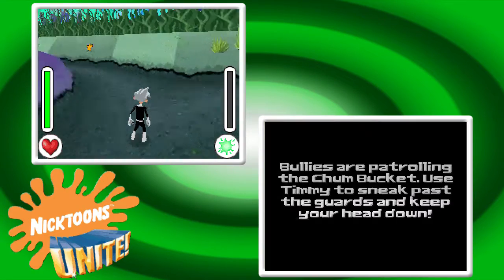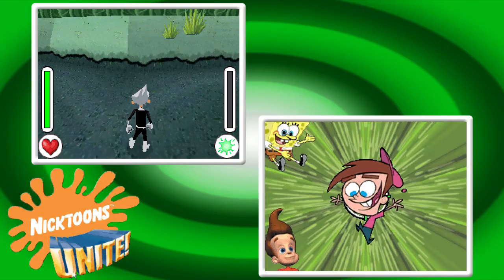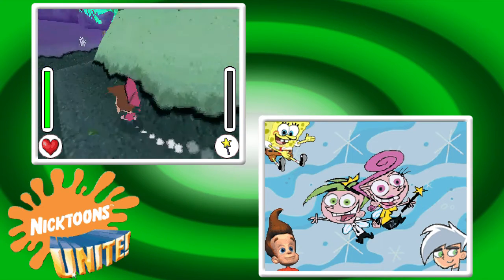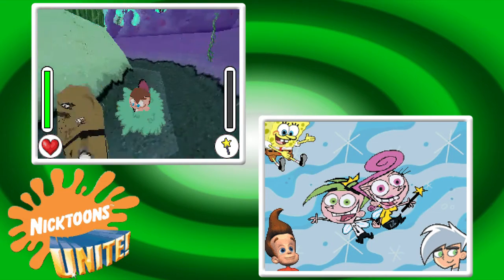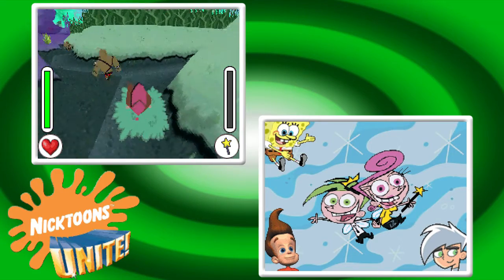If you get spotted you just get set back immediately and fail. You need to be a lot more careful with stealth when you're just out in the open. Another way of doing this is the quote-unquote proper way — I don't really know what the point of the walk button is since enemies still see you if you're walking as Timmy. Walking as any character doesn't really accomplish anything; they can still see you.